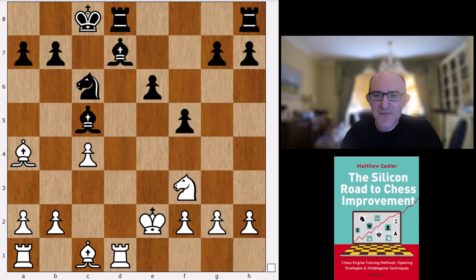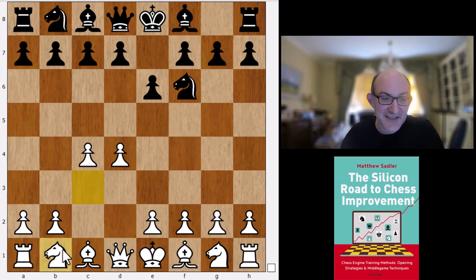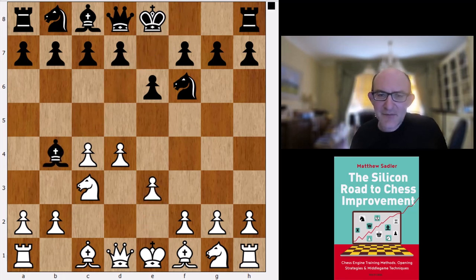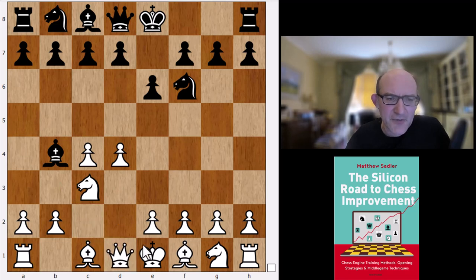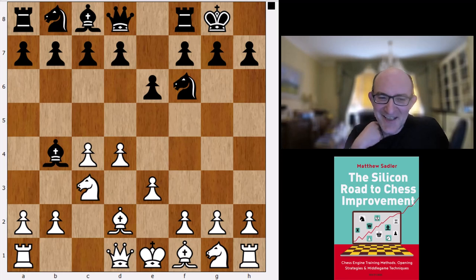Now d4, Nf6, c4, e6, Nf3 is what Koivisto wants. There are other moves - there's Nc3, for example, which I've played all my life. Bb4 and the Nimzo Indian is what Koivisto wants. Like Komodo Dragon, Koivisto also prefers e3 to any of the other moves white has, like Qc2, which is very common, or f3. It's not amazingly impressive, but Koivisto would say, well, I didn't want to play Nc3 - you forced me to.